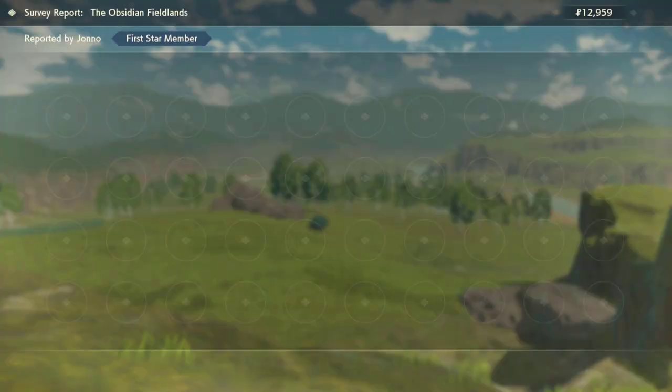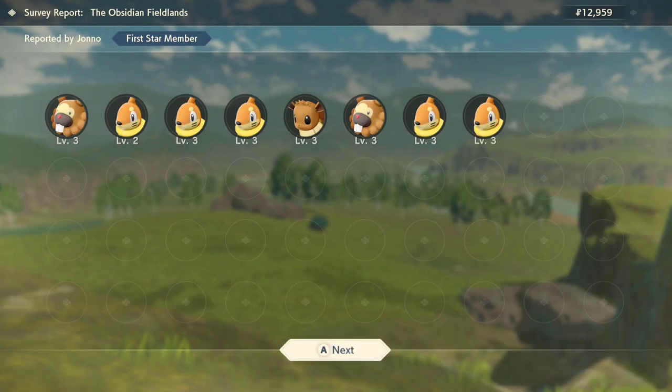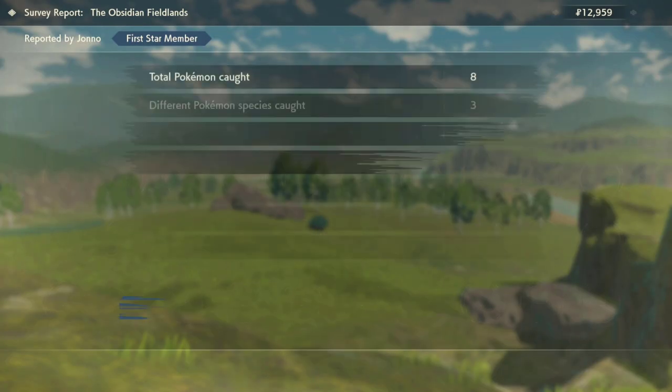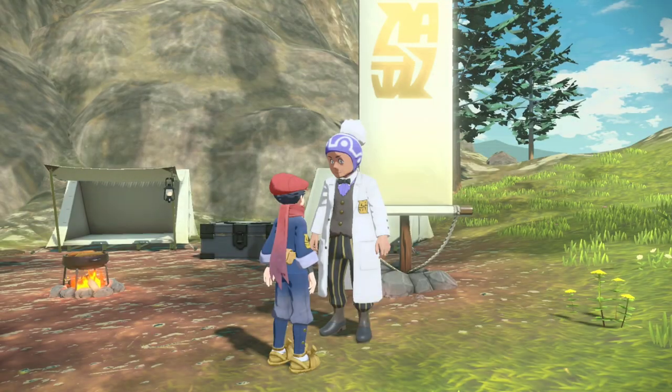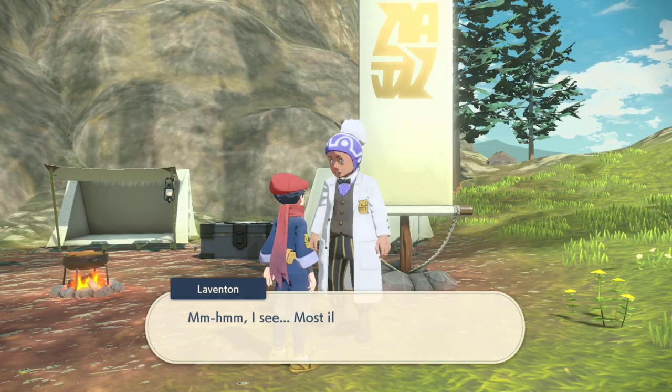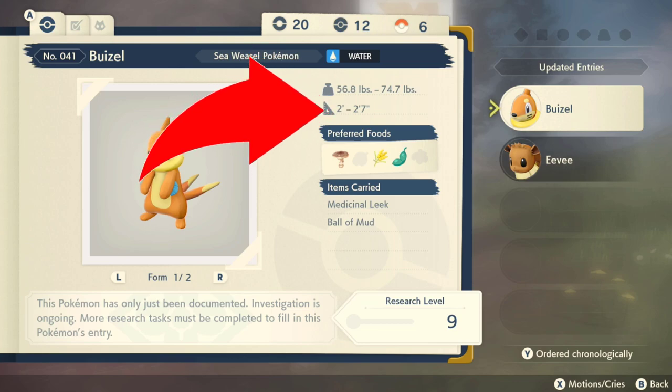I'm going to show you exactly what to look for. As you get through the professor's prompts, they will show you all these different screens, and one of these screens has a very particularly valuable piece of information — that is the size of the Pokemon. You can see right there where the arrow is pointing: it says two foot seven inches is the largest specimen that I've caught, and we are looking for two foot eight inches. So I am just shy of what I was looking for.